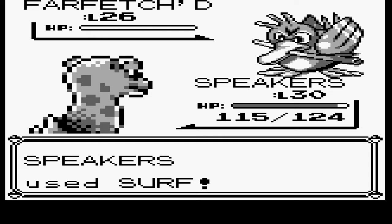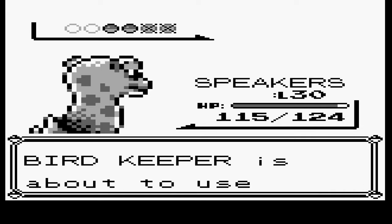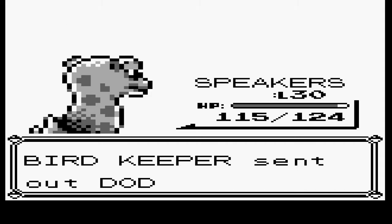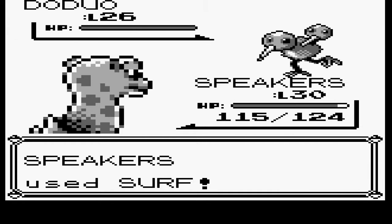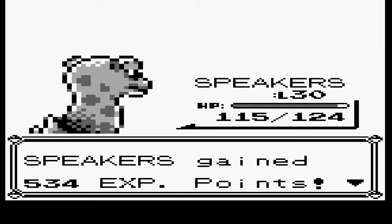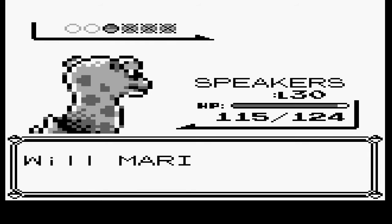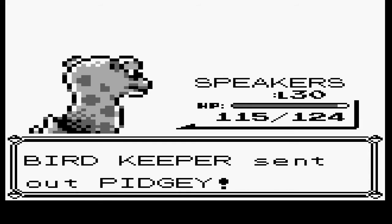I don't really like Tangrowth's design. I feel like in that generation — the same one that had Lickilicky — I don't really like evolutions where they just made the Pokémon fatter. Tangrowth is just Tangela but a lot bigger and rounder and fatter, and that's what Lickilicky is to Lickitung. I just don't really like that design pattern in some of the later gens when they add on evolutions.